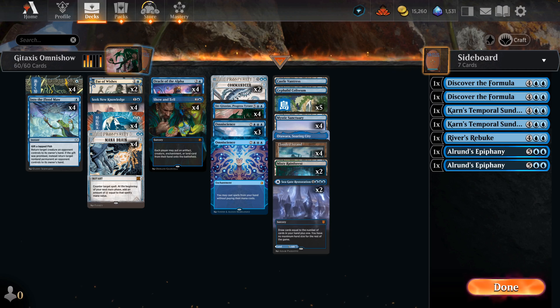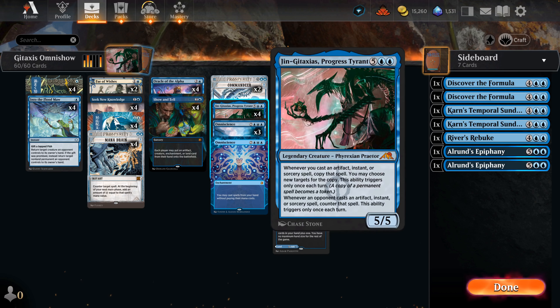We're playing Omni Show again today. In the land base, the only green we have is the Misty Rainforest, because we are Mono Blue today. Show and Tell and Omniscience make a return here, and as the name suggests, so does Ginge-Taxes.